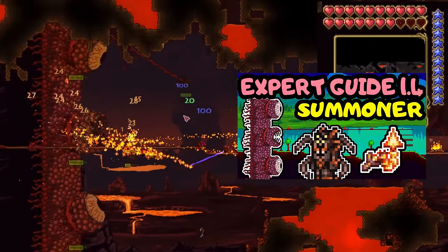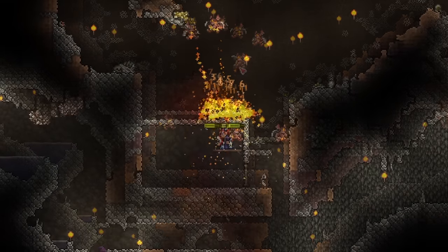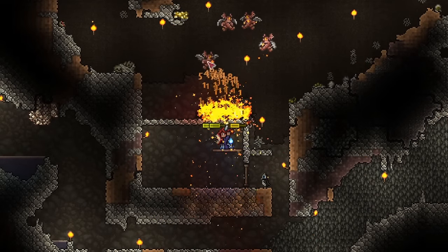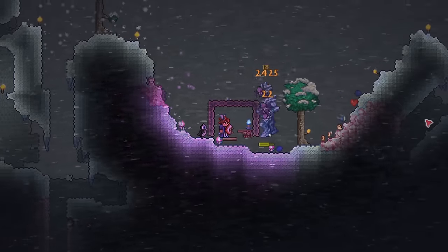Last time, we defeated the Wall of Flesh and entered hard mode. We immediately got our hard mode summoner armor set and the spider staff as well — we are well geared for the mechanical bosses. We also farmed for the components of the cool whip, so we'll craft that today.